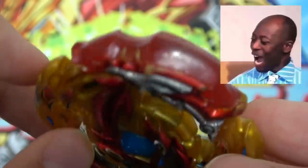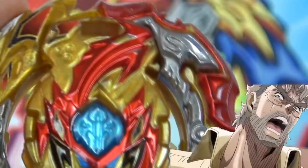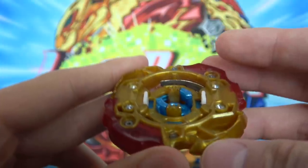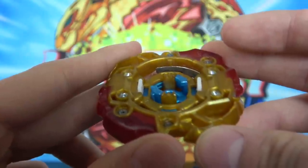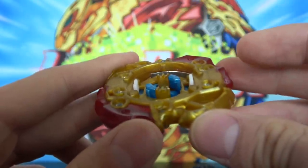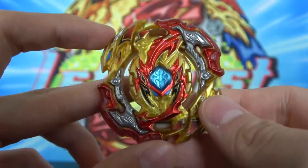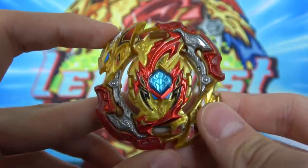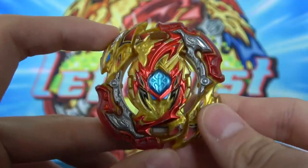First off, it has rubber on the layer, which helps with impact and spin steal. Then it has metal infused into the layer, which helps with weight. It also has little burst stoppers on the side that prevent the disc from moving, making the Beyblade so much harder to burst. I've actually never seen Lord Spriggan burst, which is insane. A Beyblade in the burst series that's never burst — it's kind of unheard of. And finally, the best part about Lord Spriggan is that it's dual rotation.